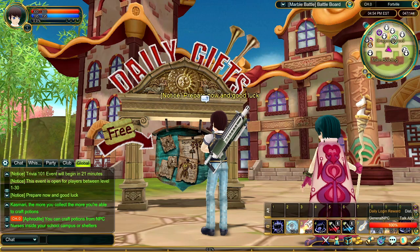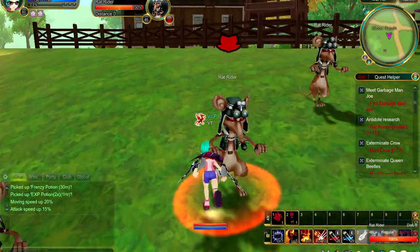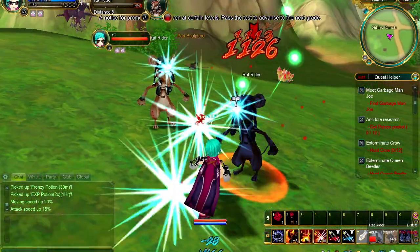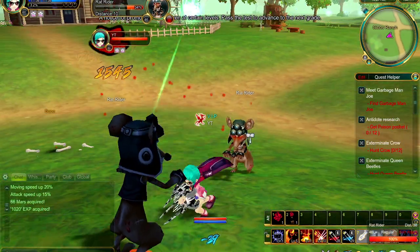You can also try before you buy with free temporary items from daily login rewards or quests and boss drops. You can then visit the Samba Shop to buy longer term or permanent versions of the things you like best.